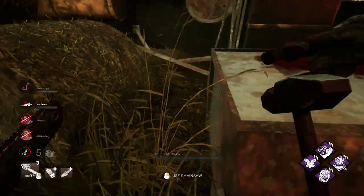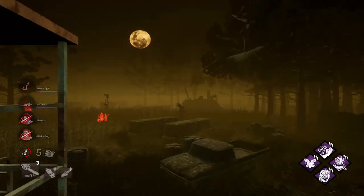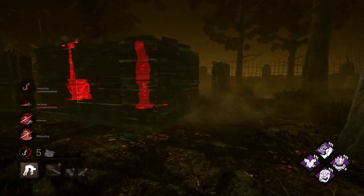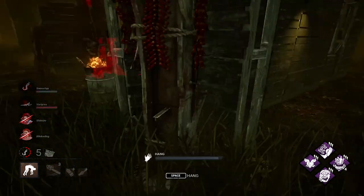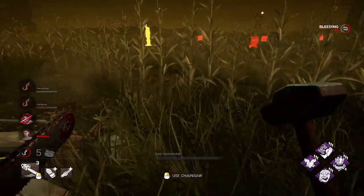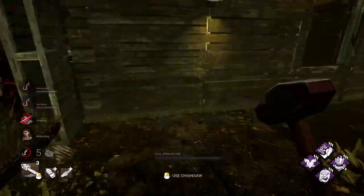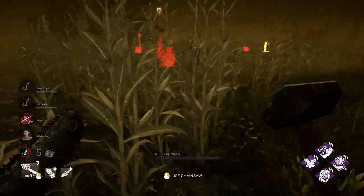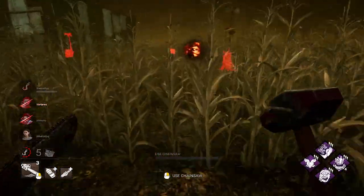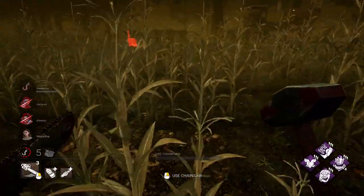If a survivor is standing here, always approach from this direction — that's the only way to hit them. Although it looks farther, that's the only way the hitbox works. Let's hook this guy. Don't mind me hooking them on different hooks — I'm just trying to get points with the Lunar event. Nobody came to save David, and I have absolutely no idea why. They did save the Dwight — I think they counted on Dwight to go for the save and it didn't work out.